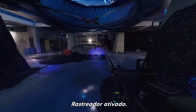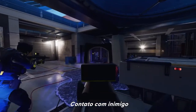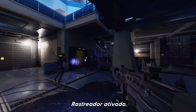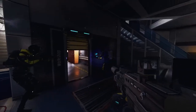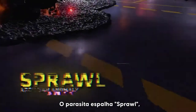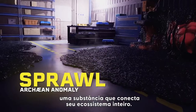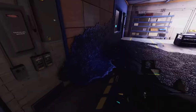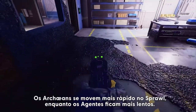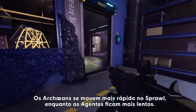Auto-tracker activated. Visual on hostile. Auto-tracker activated. The Parasite generates Sprawl, a substance that connects the whole ecosystem. Alert an Archaean and a nearby nest wakes up too. Archaeans move faster in Sprawl, but operators get slowed down.